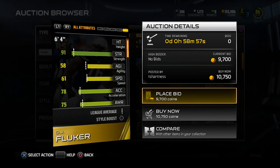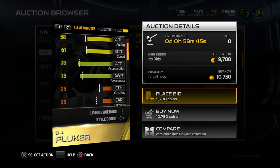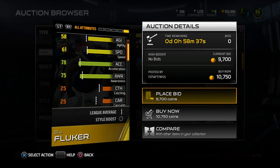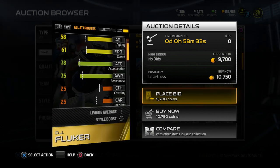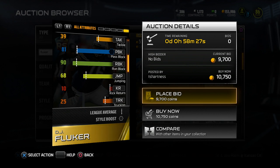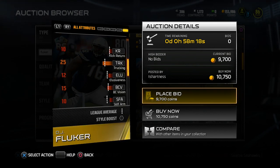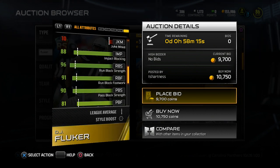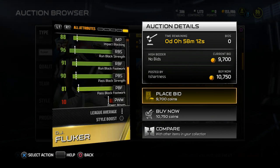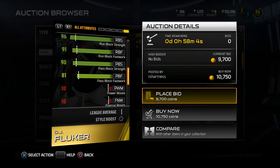Let's take a look at the base item attributes for the rising star — the version you can pull in packs. 91 strength is decent but not spectacular. One of the biggest concerns is that it only has 75 awareness. In my previous myth busters video, I concluded that awareness does matter for offensive linemen, but it matters more for run blocking than pass protection. The base pass block is 81, which is not very good. It does go to 90 for run block, which is nice, and it has a decent 88 impact block. Also keep in mind that run block strength, footwork, pass block footwork, and those types of attributes do not matter whatsoever — I proved that in the first myth busters episode.